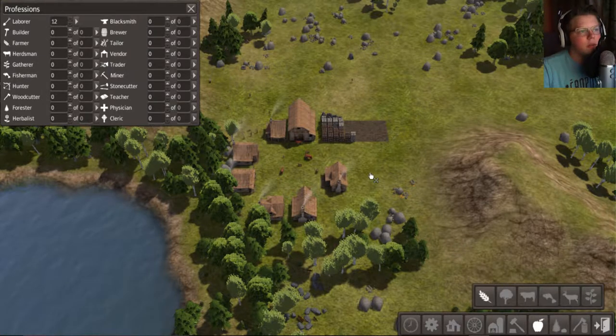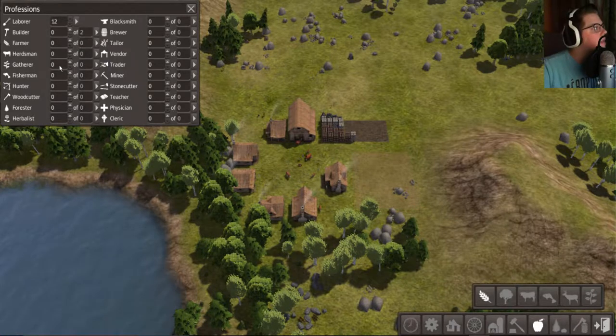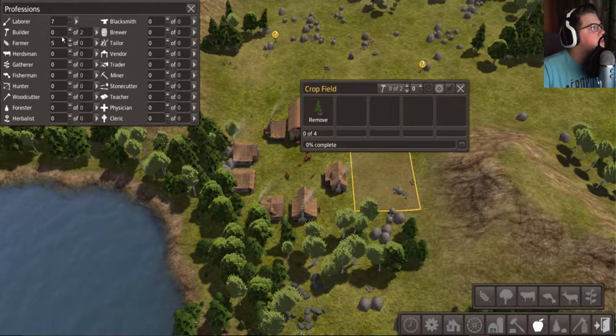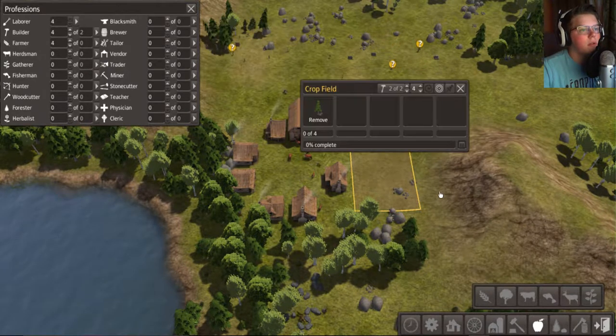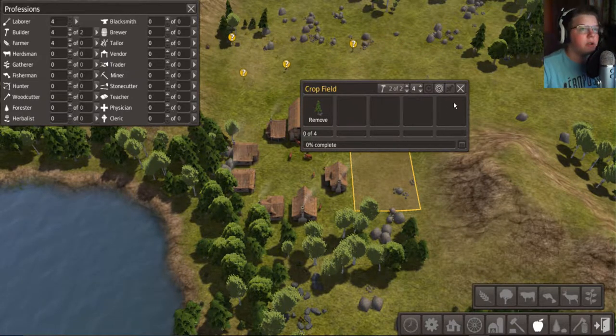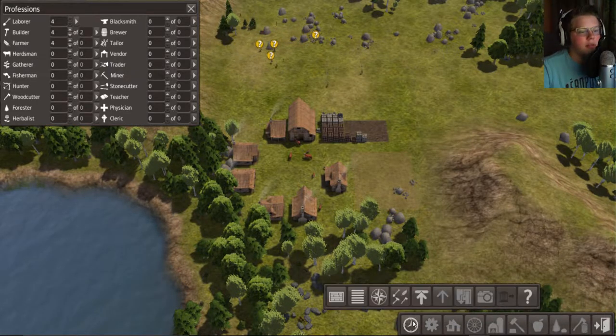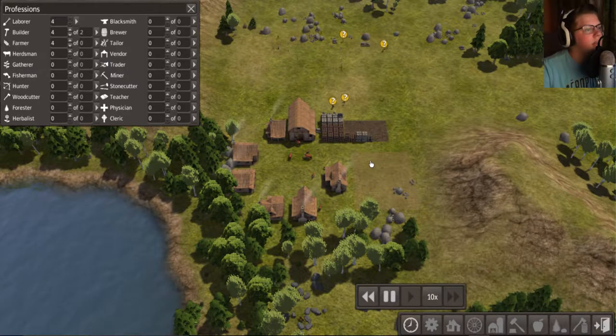Let's go to food production and make this into a farm. Let's get some farmers going — about five farmers. Let's also get some builders, maybe four. Four seems like a good amount. And we're gonna need to remove these rocks over here. Let's get time going back to 10 so we can get some things done.